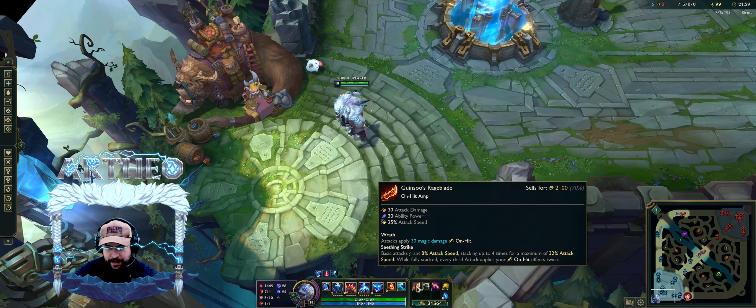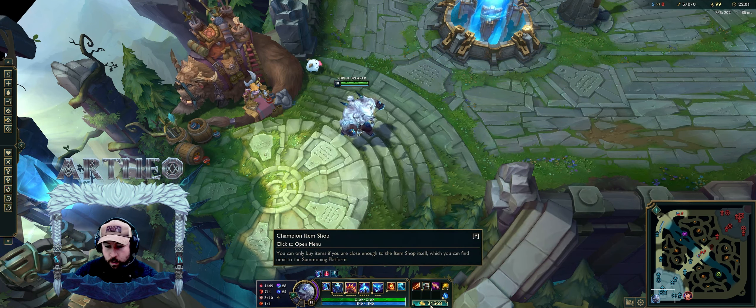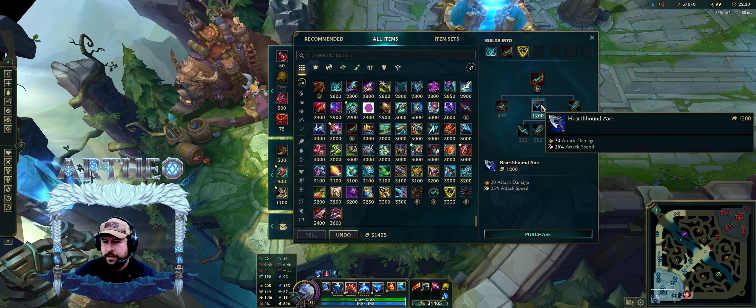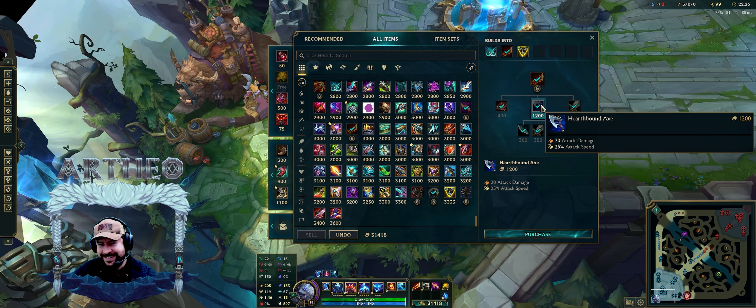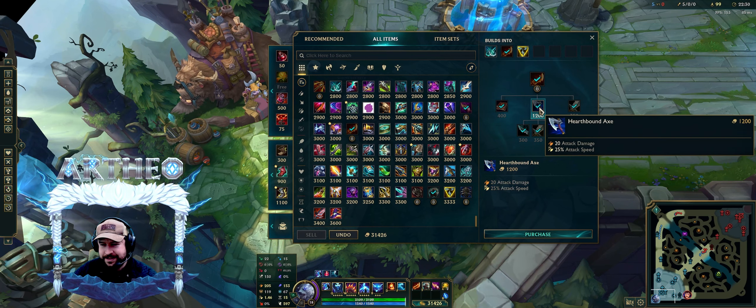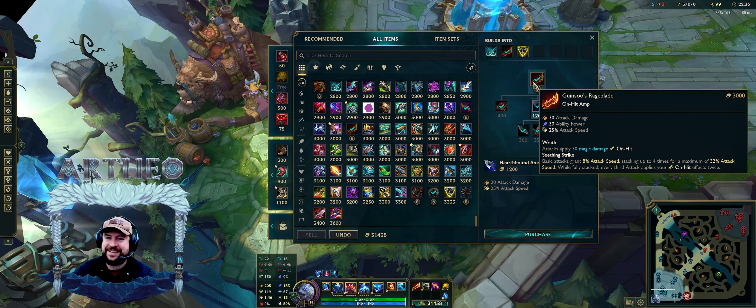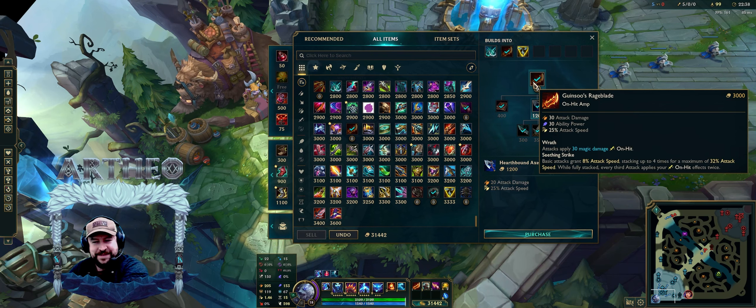Hearthbound is different now — 20 attack damage, 25% attack speed. They made it a little different. If Rageblade had on-hit movement speed, that's broken.